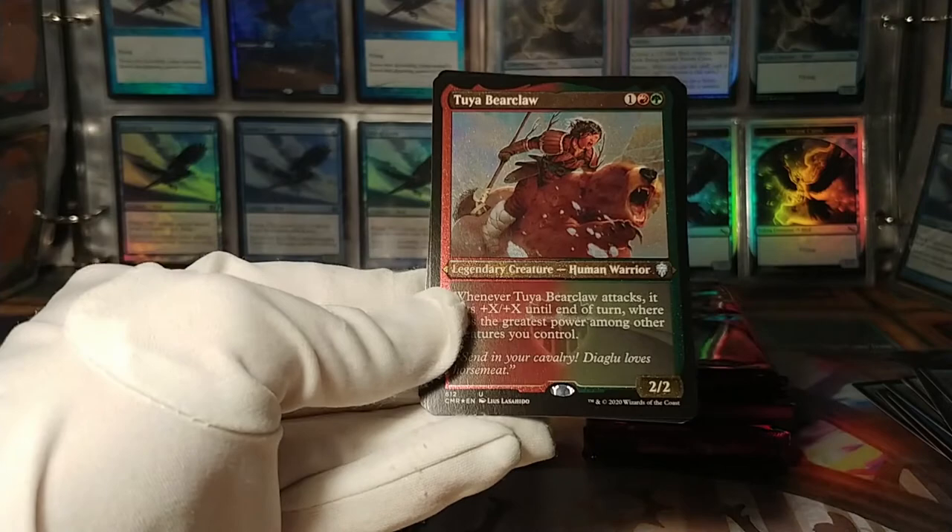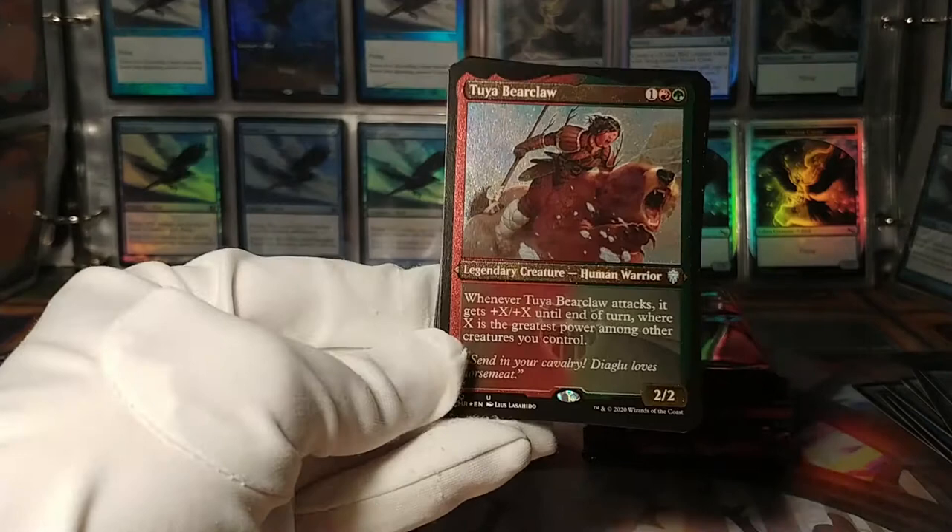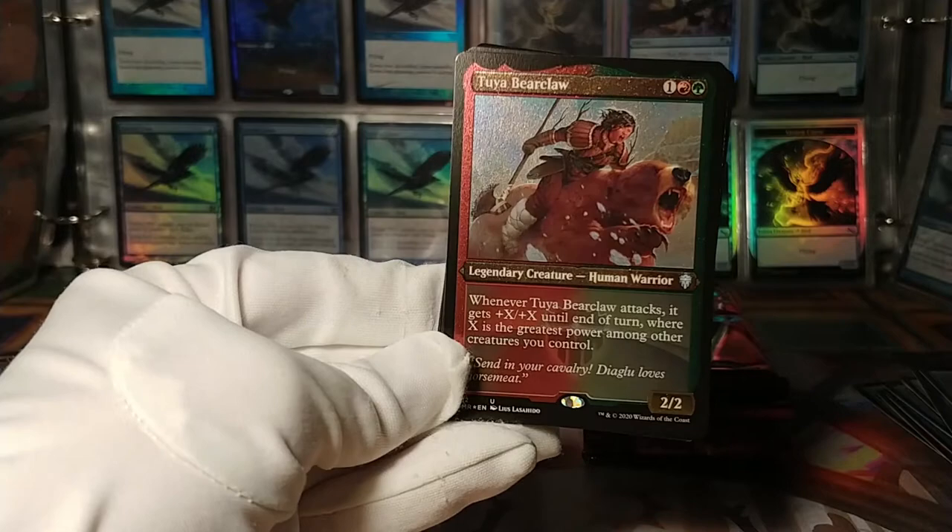Would ya look at that one — this is a Tuya Bearclaw etched foil. Whenever it attacks, gets +X/+X where X is the greatest power among creatures you control. Just another big-stuff commander. There's a lot of big-stuff commanders — maybe I'm just getting all the green ones.